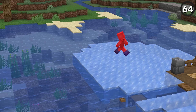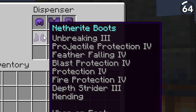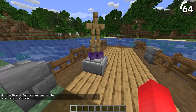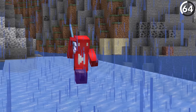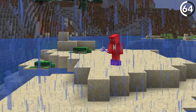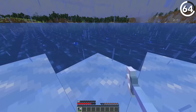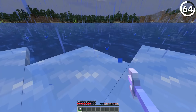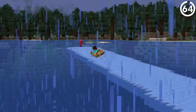The frost walker enchantment is a hard one to justify — adding this to your boots means you're locking yourself out of more valuable choices like depth strider. But say you've already got a pair of shoes with the enchantment, then why don't we make the most of it? The two key ingredients we need are a riptide trident and a rainstorm overhead. Once we've got those, we've got the right conditions to slip and slide our way across the ocean. Simply spam the riptide trident and we'll launch ourselves right across the ice highways.